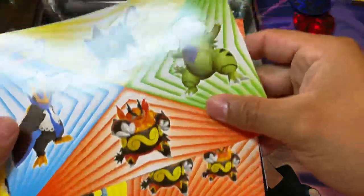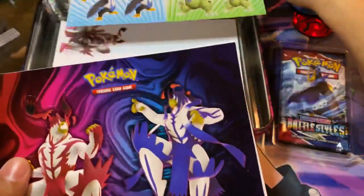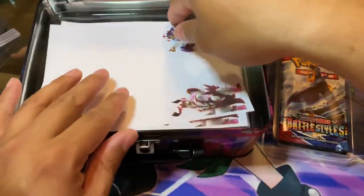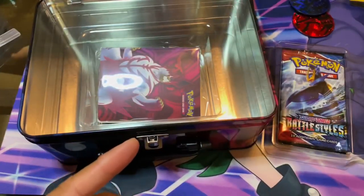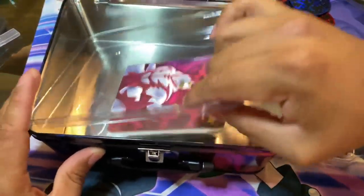Battle Styles - we got the Tyranitar one. Then we get our stickers, I ripped off some of the pages from the notepad - pretty clutch. And then we get our collector mini binder.